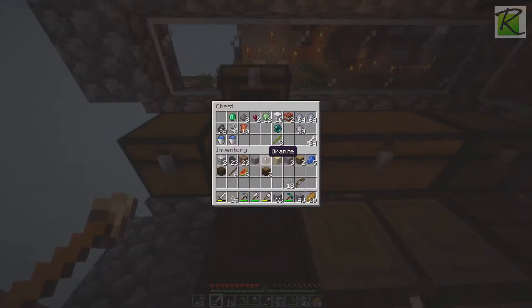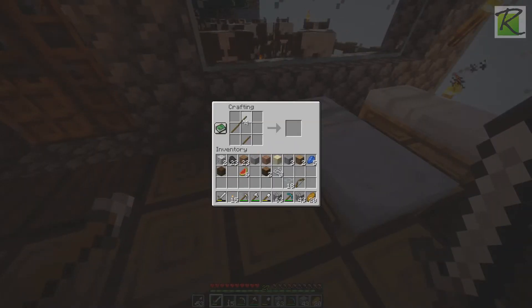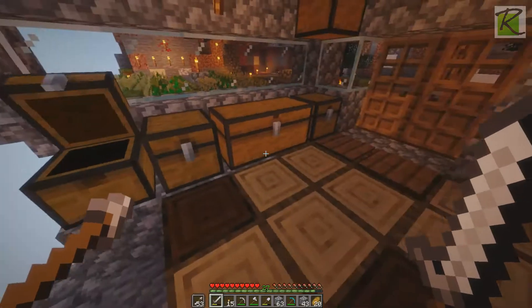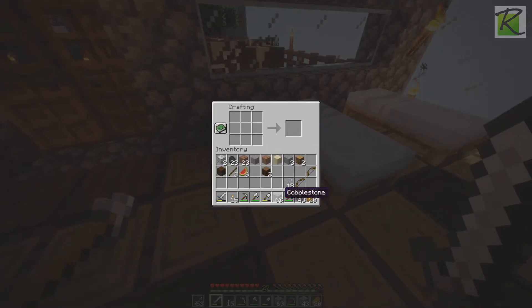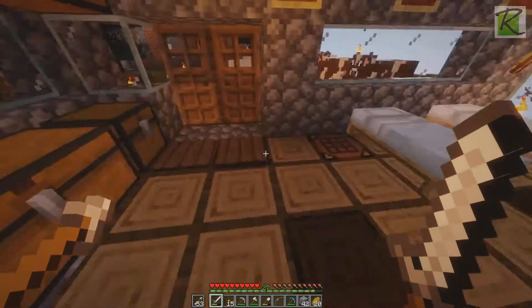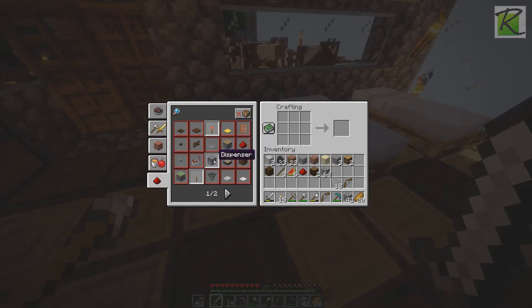How many strings do we have? We got a lot of strings — one, two, three. I got a bow in my inventory here but I don't feel like using it up yet. We'll need a bow, and the bow's got to have a redstone in the bottom — I remember now. Take one redstone. Dispenser, yeah.